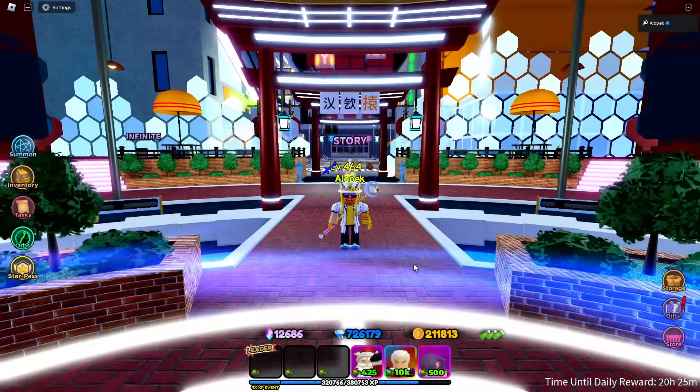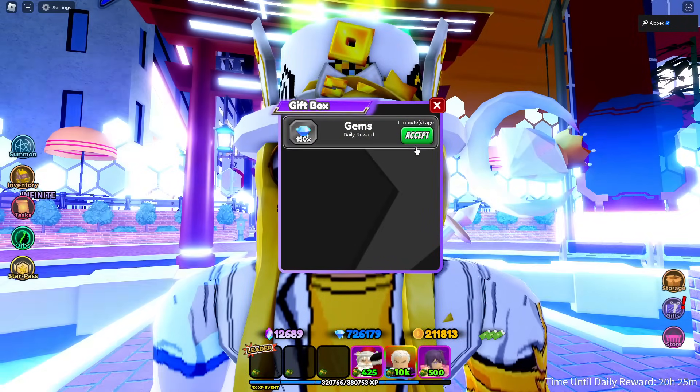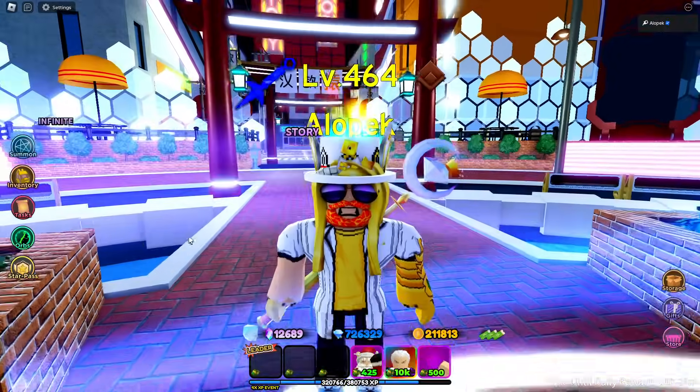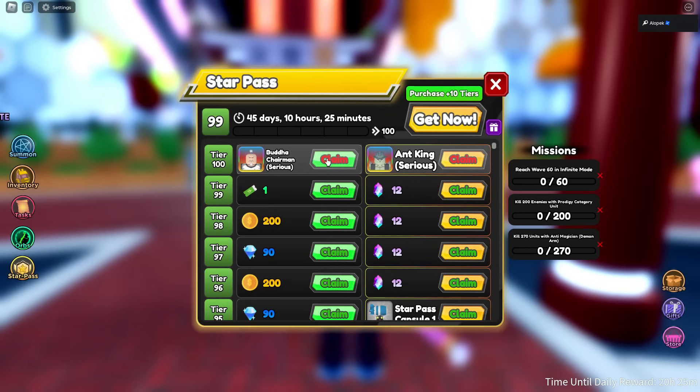Hey, welcome back to All-Star Tower Defense guys! It's about time we finally got the tier 100 unlocked in the star pass. Actually wait, we're on tier 99 — dang. So today we're gonna be unlocking Buddha Chairman and Ant King.